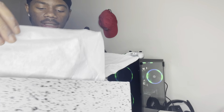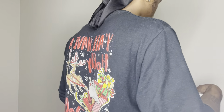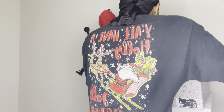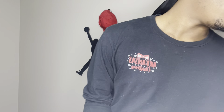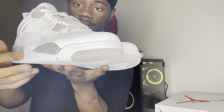We're gonna review them, and y'all — we cooked on these, we cooked. Just letting y'all know that. Now let's get straight into it. We have the box here — got the box, you know what I'm saying. It's not a personal size or anything, just a regular Jordan 4 box. And it's got the red — fire red — Jumpman with fire right there on the bottom of the box.